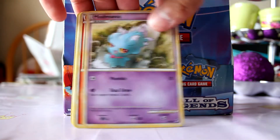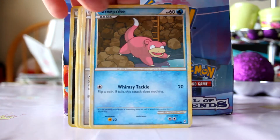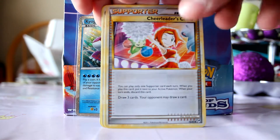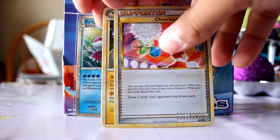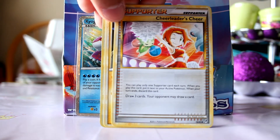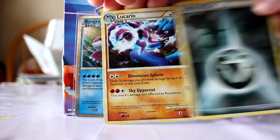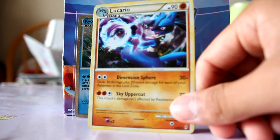Got a Phanpy, Mischievous, Cyndaquil, Slowpoke, Pidgey, Bayleef, Cheerleader Cheer — that's pretty cool. I just saw Roserade in the background — well, the flower Pokémon. Flaffy. Reverse is a Metal Energy — nice. My rare is a Lucario, so that's pretty cool.